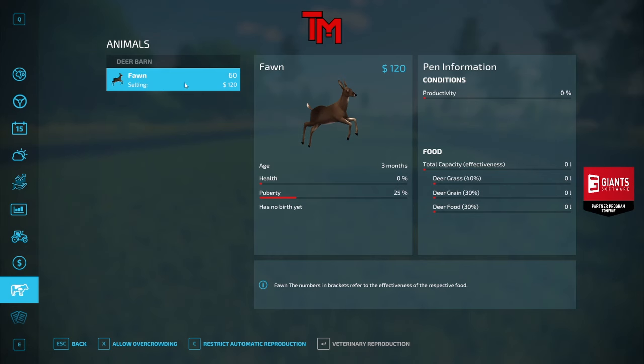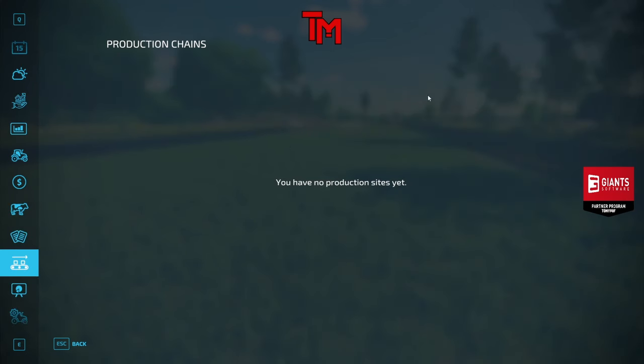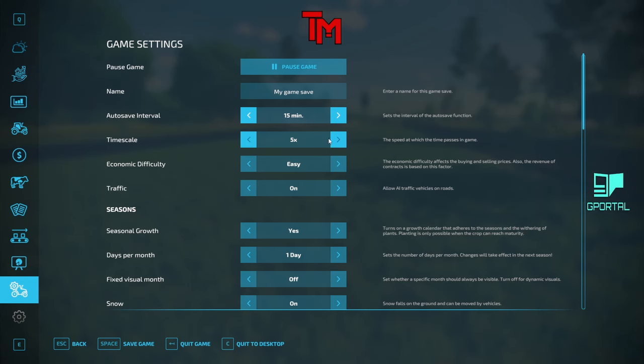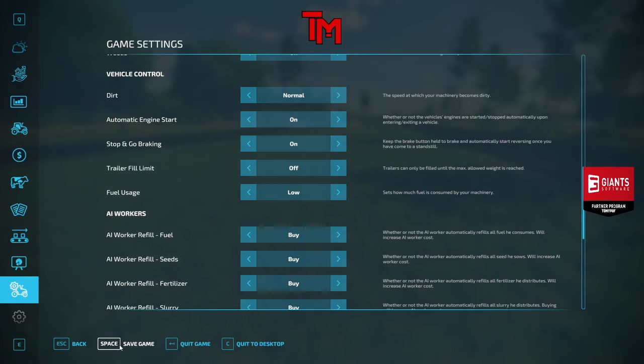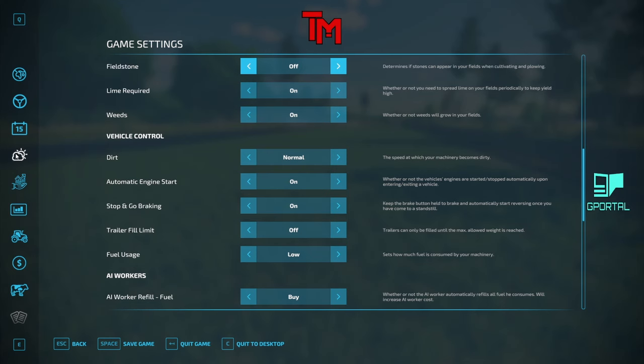We start off owning fawns — I haven't figured this out yet. I own a deer! It's getting close to puberty, we gotta feed it. We gotta give it deer grass, deer green, and deer food. You don't own any productions yet. I'm going to turn off crop destruction, plowing, and field stones.